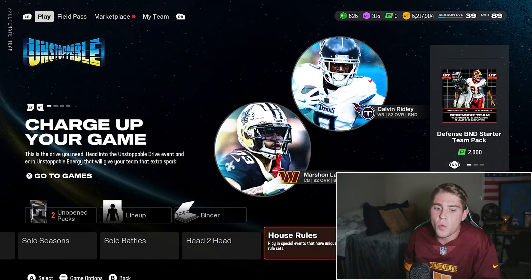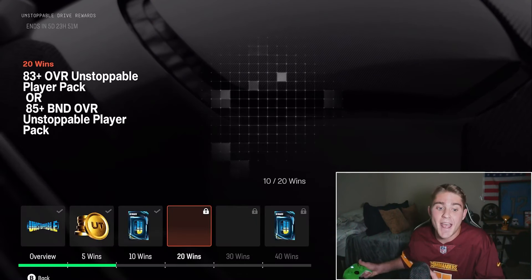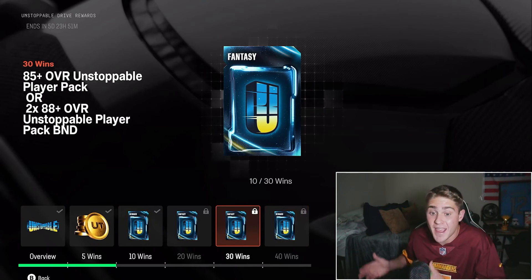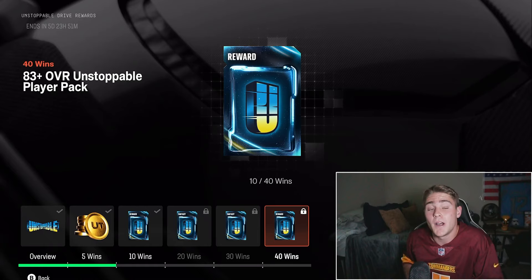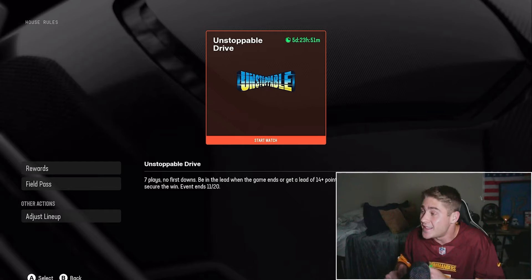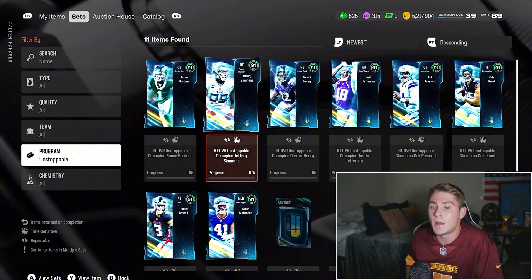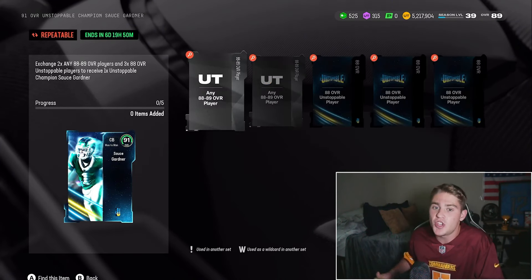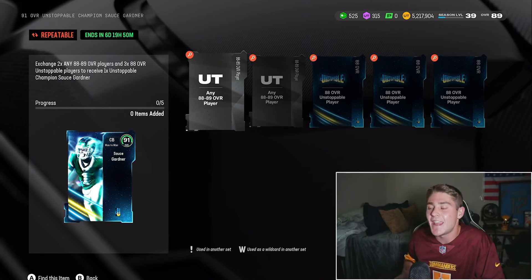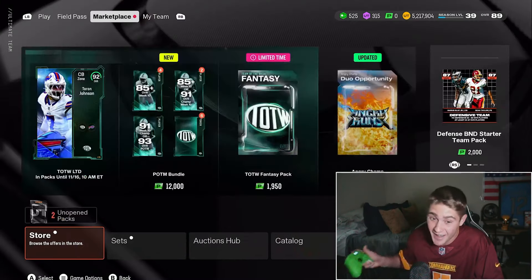I don't think we saw anything new with the house rules — it's still here. I wasn't a fan of the house rules when it dropped. I got the 10 wins and haven't touched it. I just wanted that energy token, but after that I don't really care for a hero that is BND or an 83 plus overall unstoppable player. 10 wins took me way too much time. Get your 10 wins, don't touch this mode again.